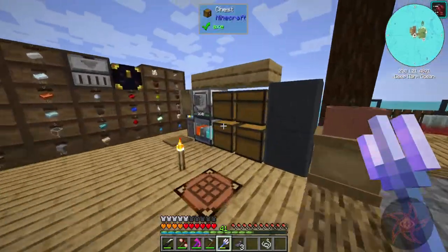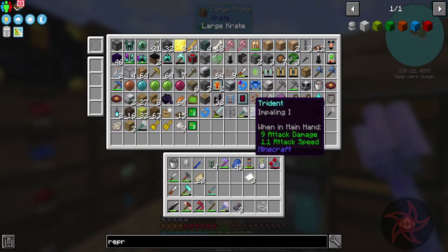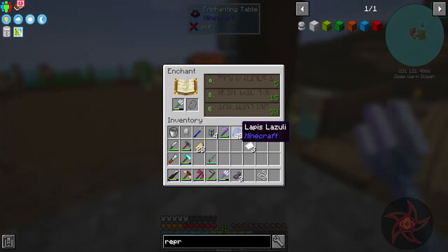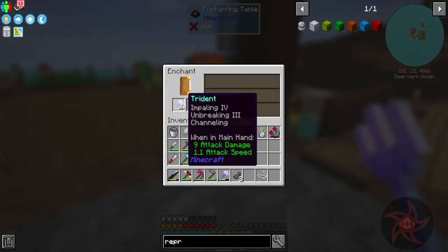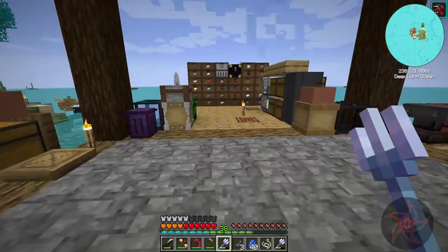Speaking of which, let's go ahead and do that. You have Impaling 1 - that's probably not even worth trying to do anything with. Impaling 4, Unbreaking 3, Channeling. Alright, now we're in business.